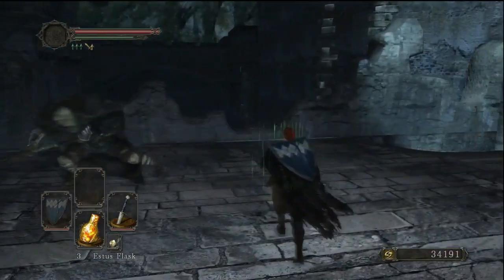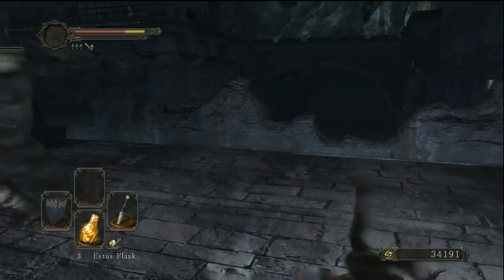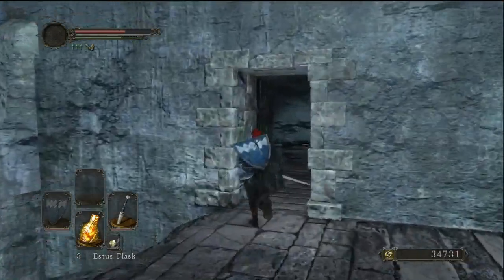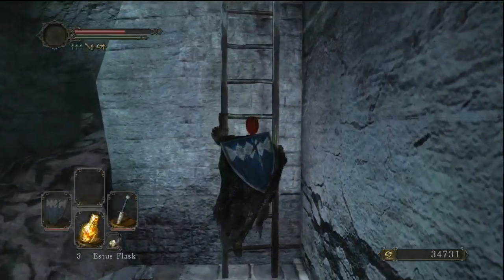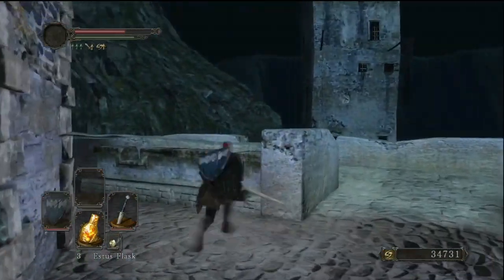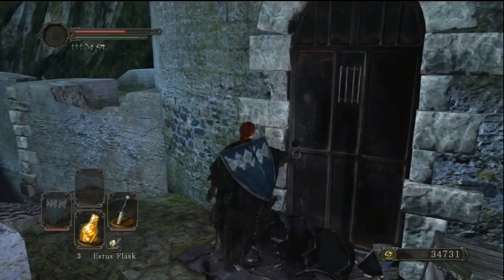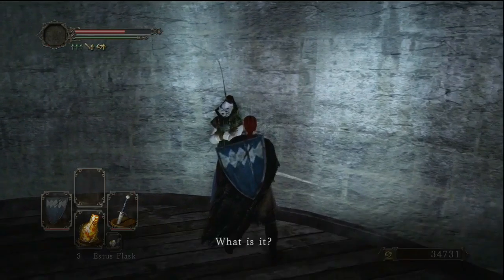This guy actually followed me - that's crazy. Let's go ahead and kill him. He does a lot of damage if he hits you so be extra careful. He's dead. I definitely think it's a good idea to grab that key - that's really the important thing. You can also get the Silver Serpent Ring which is not bad, but I don't really need more souls. The key though is good because later we can go get a Soul Vessel and do a bunch of cool stuff.